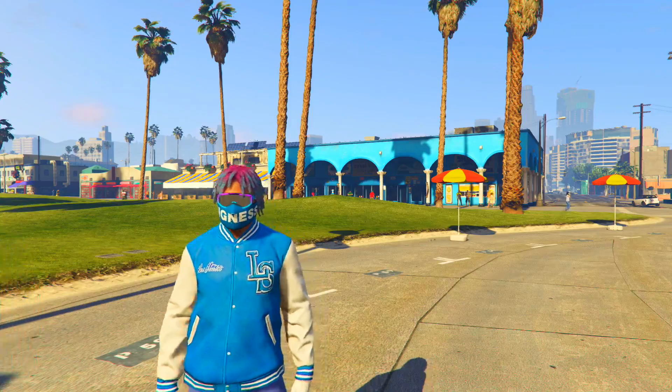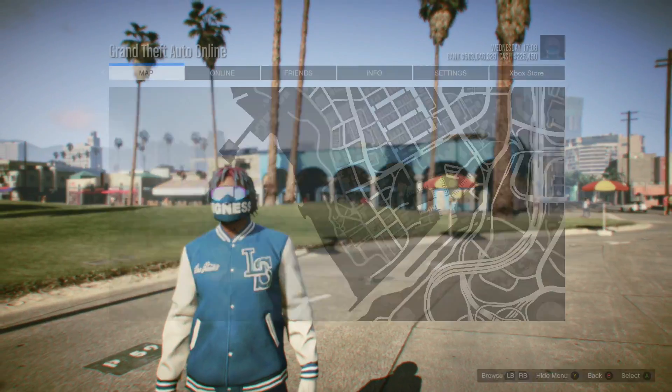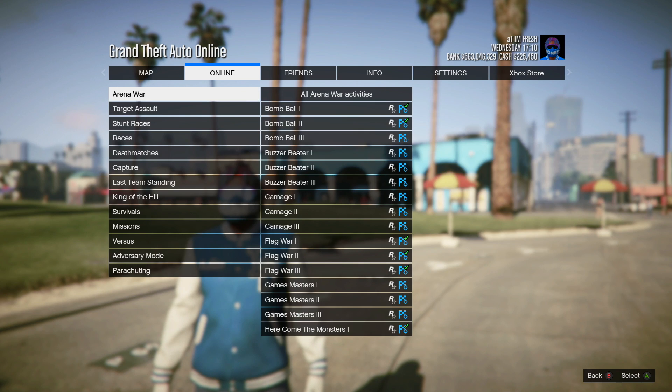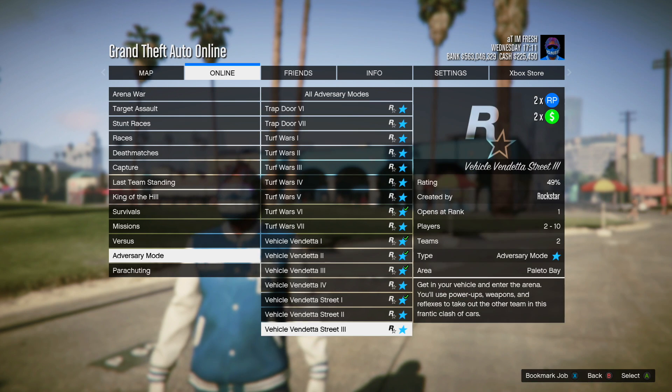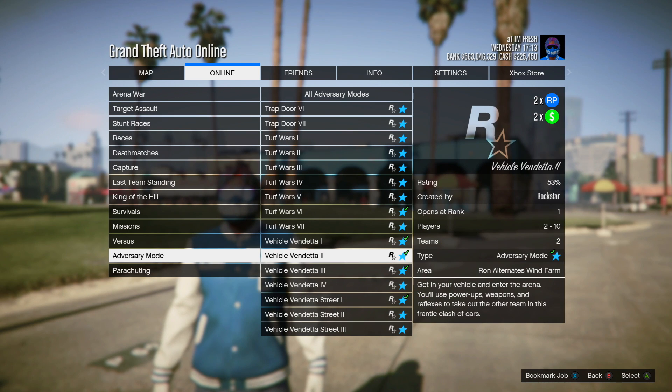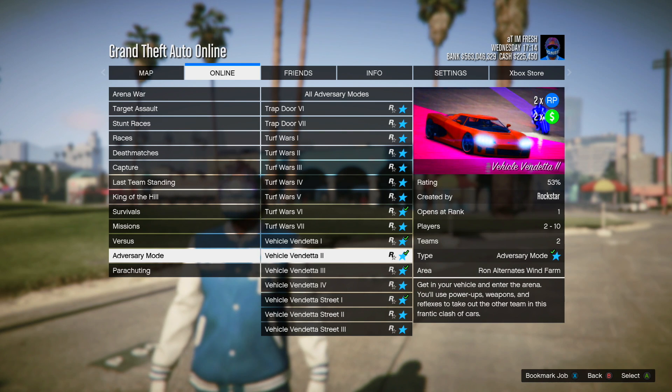For the very first money method, you're going to want to press the pause menu, go to Online, then Play Jobs, then Rockstar Created, then Adversary Modes, and scroll up until you see Vehicle Vendetta. Both Vehicle Vendetta and Vehicle Vendetta Street are double money and double RP this entire week.